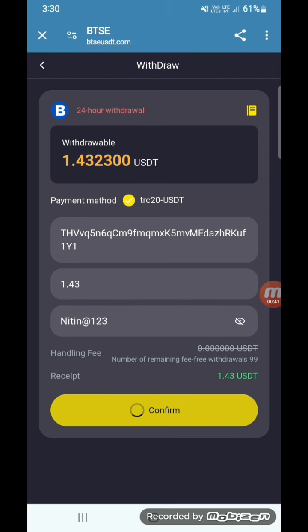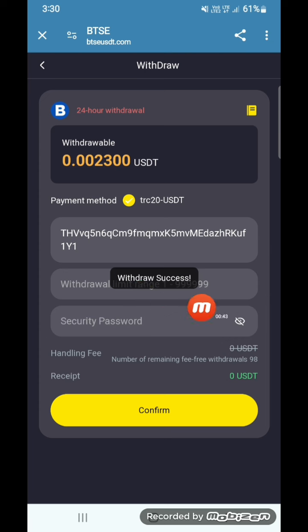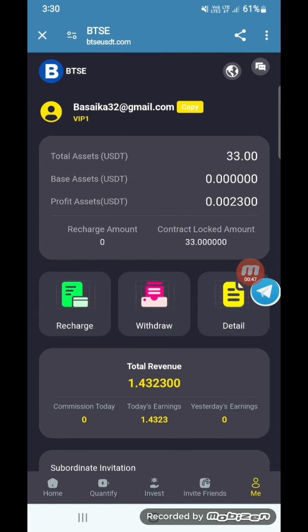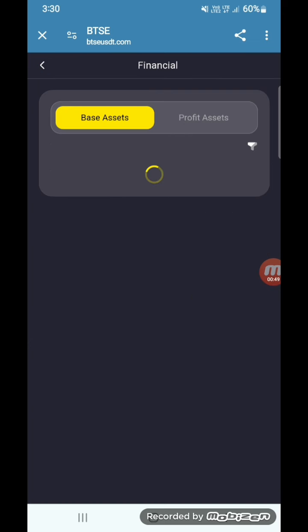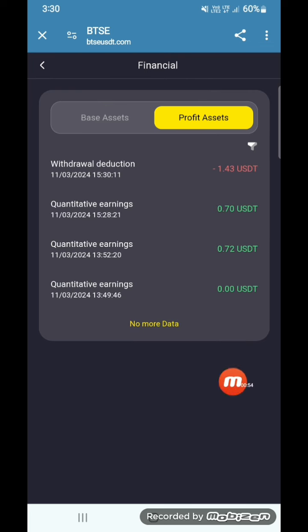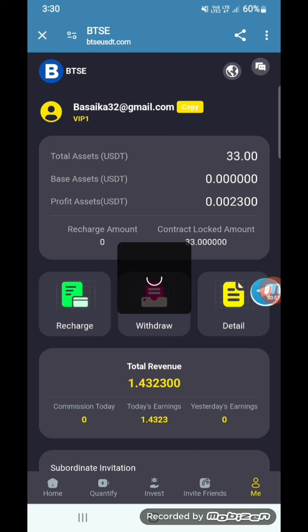Now I will show you how to get commission easily. This is the basic account — BAS account balance I have received. Now I will show you easily. You can check some more options. You can check here the SE.